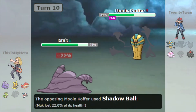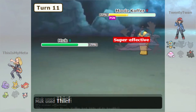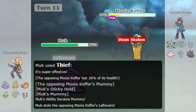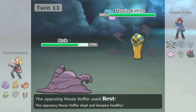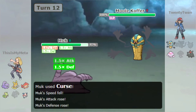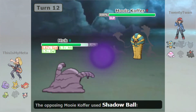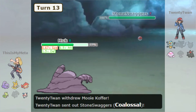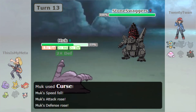We Thief the Leftovers from the Cofagrigus. It's got Rest so it can fully heal itself again, but we've got Leftovers recovery now. So we're just going to boost up, get those Curses up — get our Attack and Defense up. It's got Sleep Talk, goes for Shadow Ball, which doesn't really do much to us. By the time our Leftovers recovery comes along it's barely doing any damage. They go into Coalossal, use Stone Edge and Swagger, and set up Stealth Rocks, which is kind of annoying because we've got a Fire Pokemon that takes a lot of damage from Stealth Rocks.